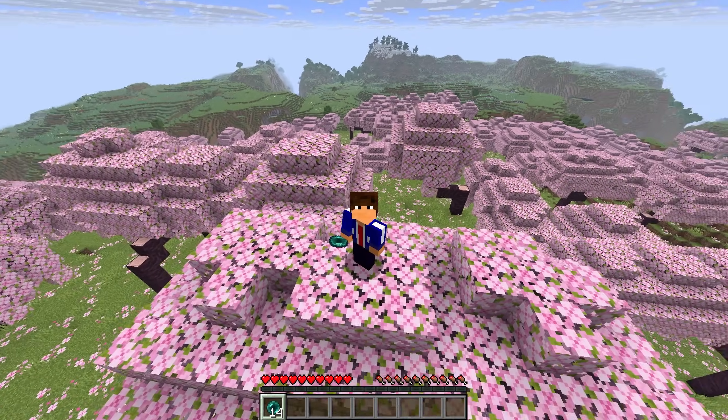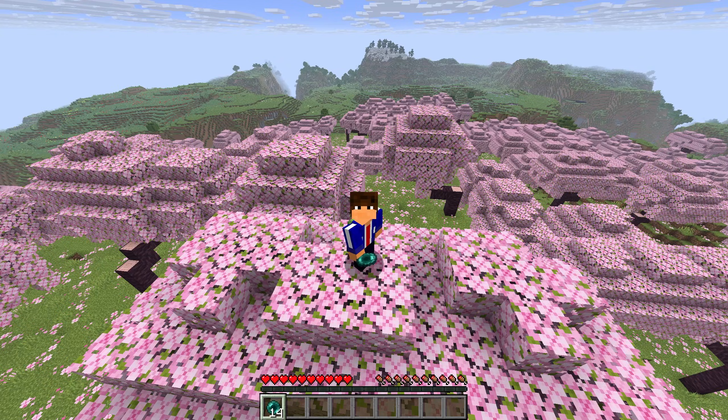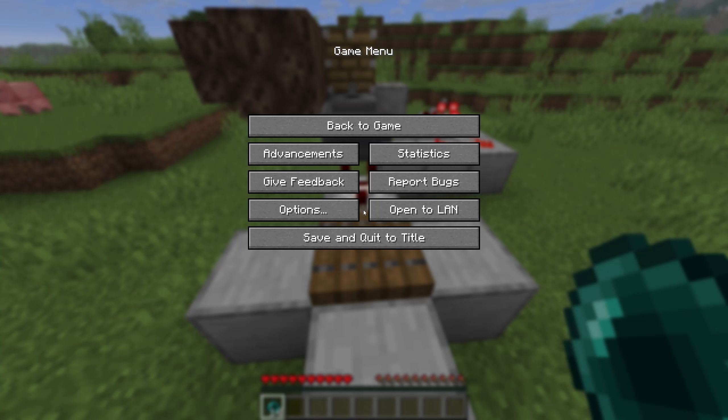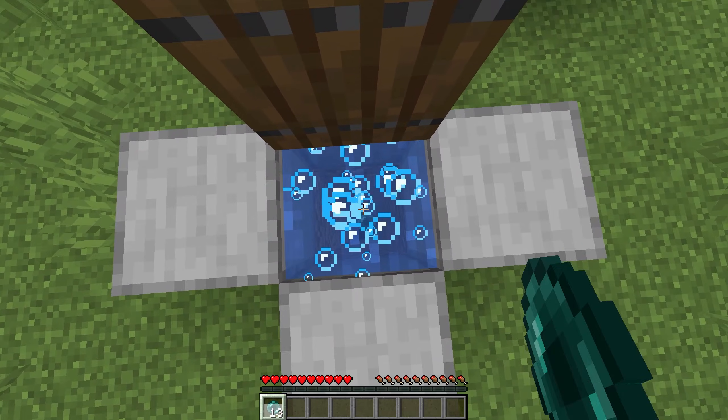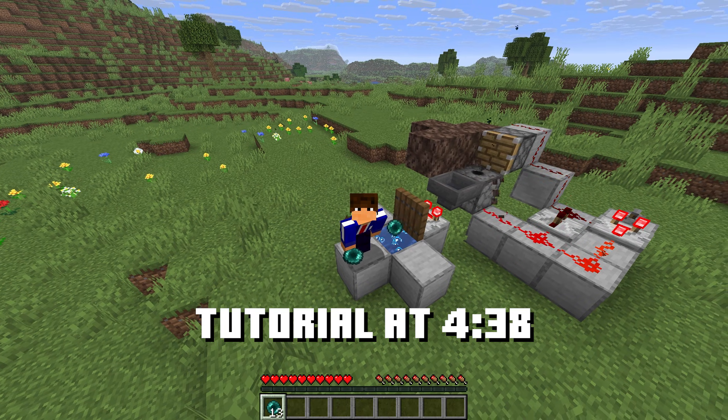I've somehow discovered a new form of wireless redstone that's as easy to use as doing this. That's literally it. And then to reset the machine, you do this, and then you can put a new pearl in there. If you want the tutorial on how to actually build this thing, just skip to this timestamp here.